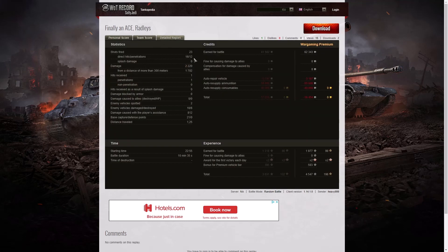Looking at the detail: 23 shots fired, 16 direct hits and 12 penetrations. You only get 26 rounds of ammunition, so he was very close to running out — only three rounds left at the end, and none of them were armour piercing. 2,220 hit points of damage, of which 1,702 were at more than 300 metres. It can shoot long range accurately as well as short range, though it's much more effective at short range — obviously, since this thing has no armour. The most is 50mm on the front of the hull and only 20mm on the sides, so anything that hits is more than likely going to do damage. He did receive one hit — a penetration from the Charioteer — and was lucky to survive. Two enemy vehicles spotted, ten damaged, eight kills, and 812 hit points of damage assistance. He also got 21 capture points for sitting in the cap at the end.